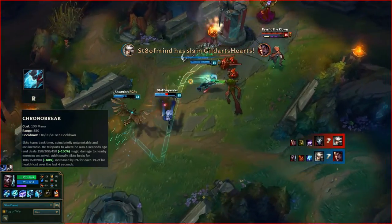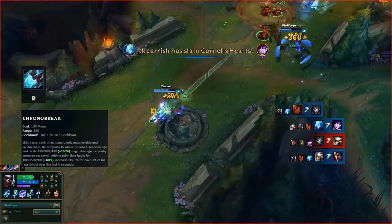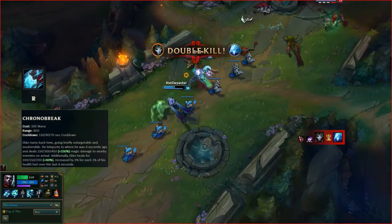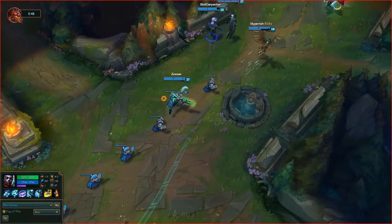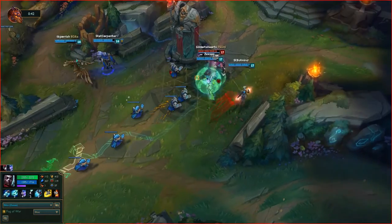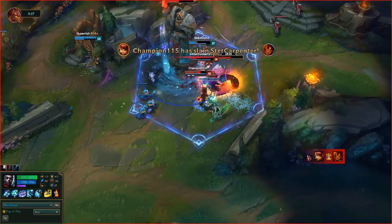And finally, Echo's Ultimate is Chrono Break. He shatters his timeline, becoming untargetable and rewinding to a more favorable point in time. He returns to wherever he was a few seconds ago and heals for a percentage of the damage received in that duration. Enemies near his arrival zone take massive damage. The way Echo's Ultimate works is there's a clone of Echo following behind him four seconds in the past, so basically this Ultimate is kind of like a skill shot, a timing situation.